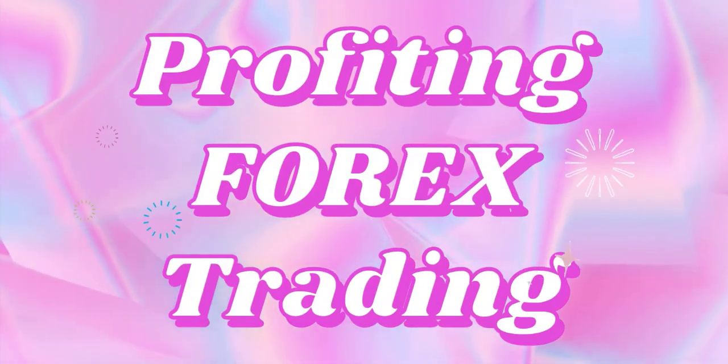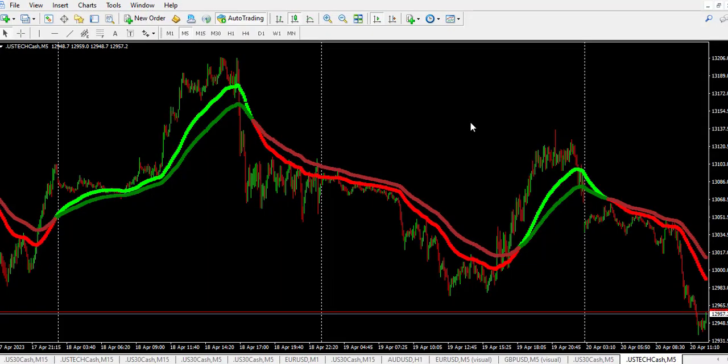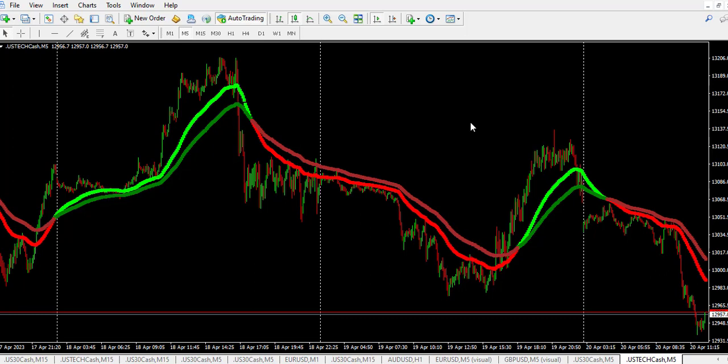This indicator is made for MetaTrader 4. It cannot be used on the Deriv platform, neither can you use it on MetaTrader 5. This Forest indicator is useful and you can add it to your arsenal of indicators. You may decide to use it alone. I just want to show you how to use this particular indicator and you can play with the settings.